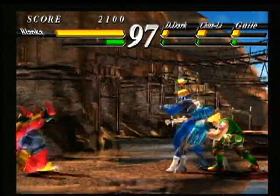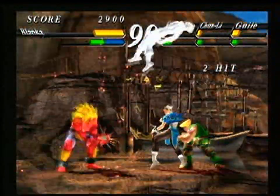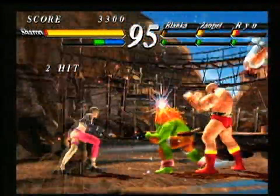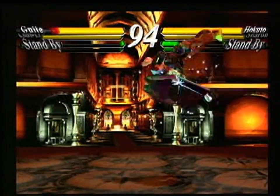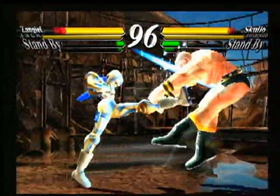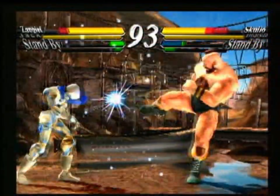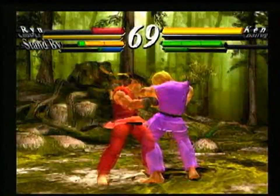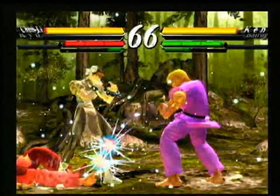Capcom's Street Fighter EX3 is a fighting game that consists of 20 fighters including Sagat, Blanka, Bison, Skullomania, and Doctrine Dark. The gameplay modes consist of arena mode, tag battle, dramatic battle, team battle, training mode, and character edit mode. The character edit mode allows players to build their own fighter with practically any move that exists in the game — meaning the same custom character can do a dragon punch and a spinning pile driver. Street Fighter EX3 has also incorporated a tag feature adding new dimension to the fighting, especially when teaming up with a partner for 2-on-1 or 2-on-2 bouts.